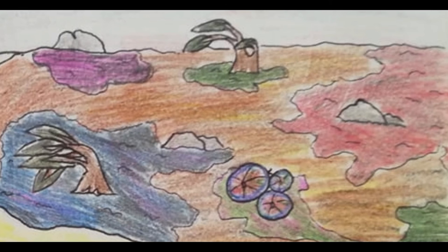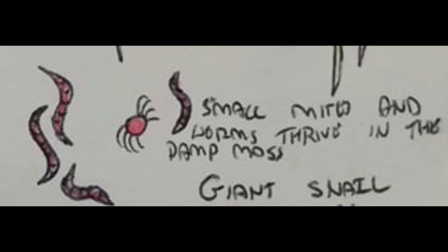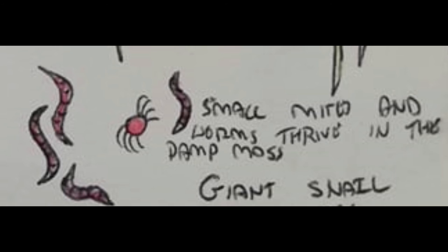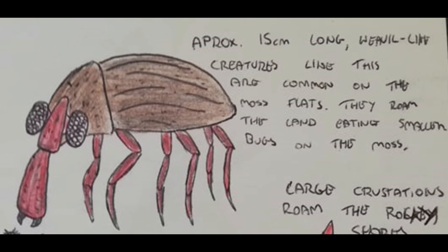Many creatures live on the moss flats of this planet, exploiting the copious amounts of vegetation and small bugs that live within it. Approximately 15cm long, weevil-like creatures like this roam the land eating smaller bugs from the moss. Apparently they're quite tasty — the bugs and the weevil creatures, I mean. Not that I've ever eaten any.